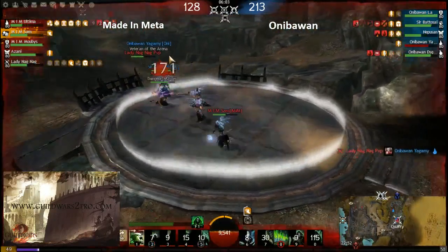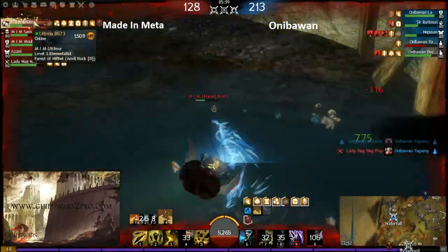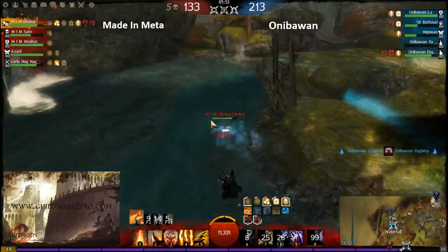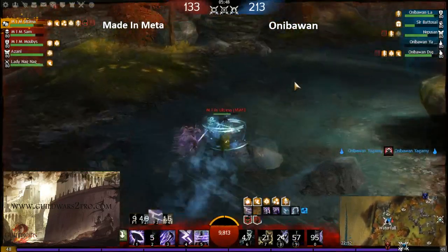The necromancer fell down but got Shadow Refuge and rezzed again. They're fighting with only two guys. Aniba One has two guys against three guys from Meta Meta. Meta Meta will lose a side point otherwise it's a bad tradeoff.